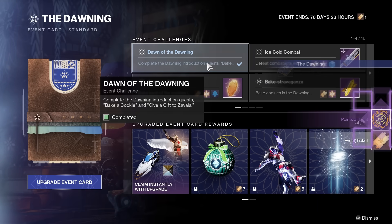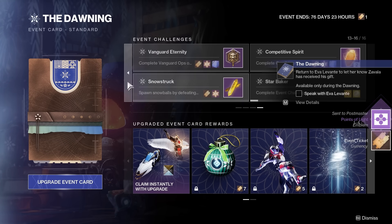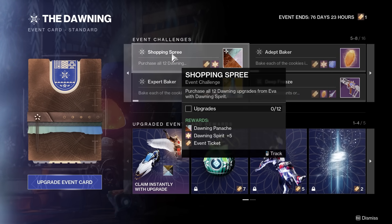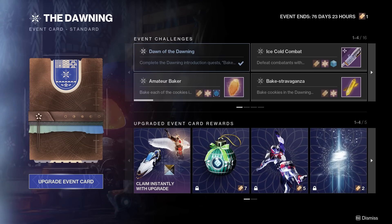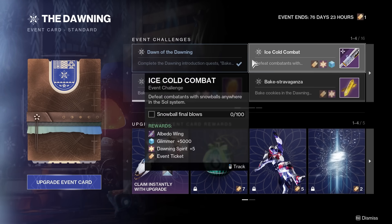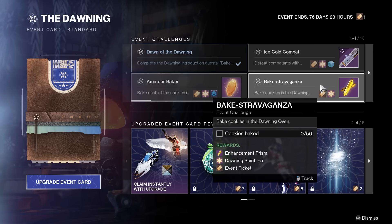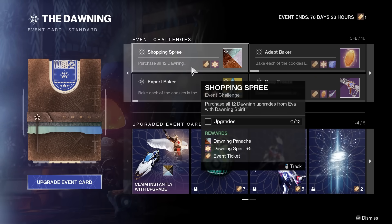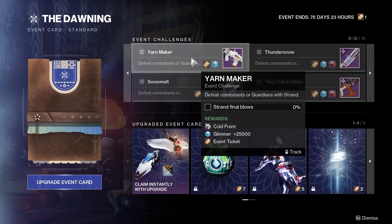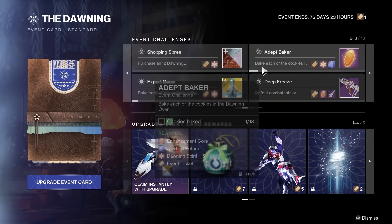Let's talk about the Dawning event card. There are a few rewards you can claim instantly with an upgraded event card, and you can grind it out for free without spending silver. For example, there are two ways to quickly unlock the Albedo Wing Glaive: the Ice Cold Combat Challenge and the Thundersnow Challenge. Like every other event in D2, you can target certain drops, or try to combine challenges to be efficient — for instance, get progress on both the Yarn Maker Challenge and the Competitive Spirit Challenge by using a Strand weapon in PvP. If you care about gilding your Starbaker title, focus on completing event card challenges.